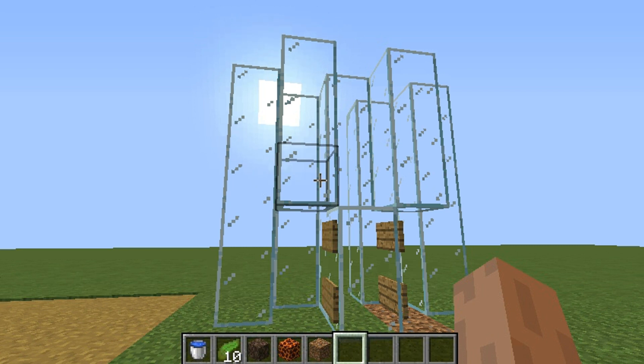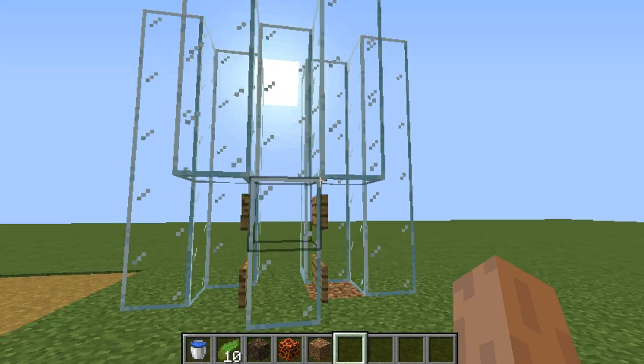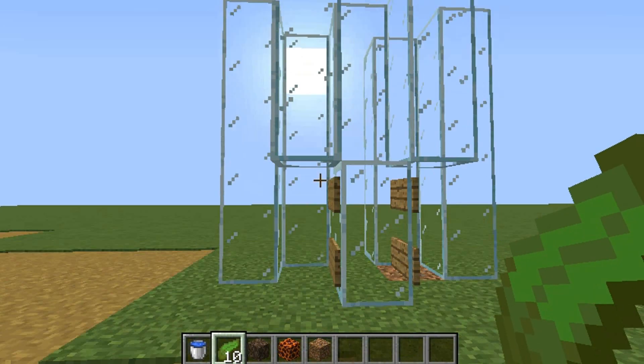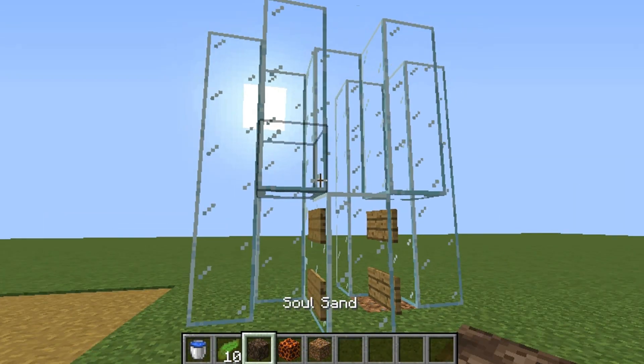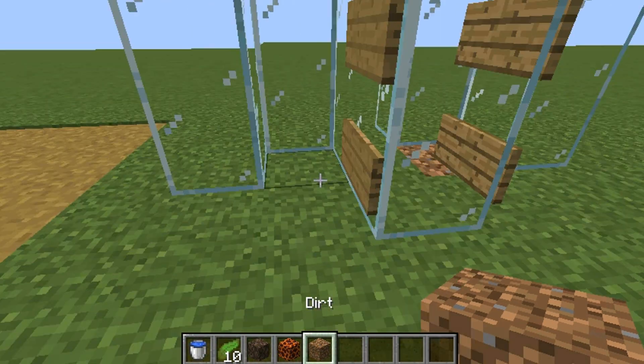Hey guys, welcome back to another how-to video. Today I'll be showing you how to make a water elevator. All you need is water, kelp, soul sand or magma block — depending on how big you make it you'll need more or less — and then dirt to place the kelp.